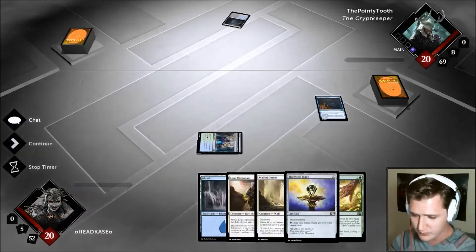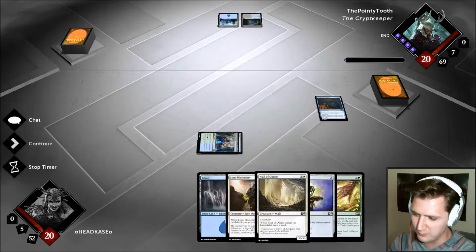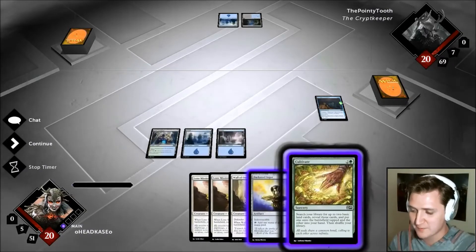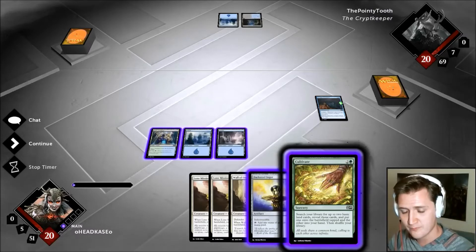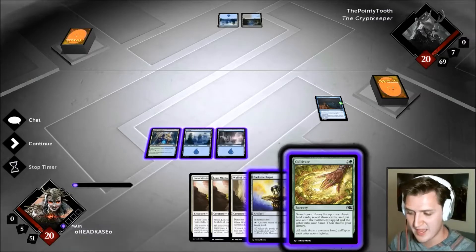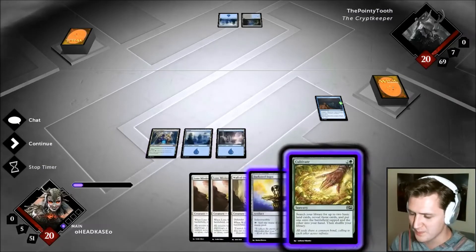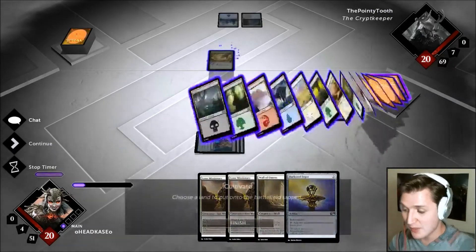The problem is going to be mana in this deck — five colors with no real fixing, not very many guild gates. It's funny he mentioned the only reason he's running certain cards — Infernal Titan seems way better especially on the mana curve. You go straight from Core Cartographer, skip land drop five, right into land drop six. Cultivate jumps you from three to five, and so does Darksteel. So it might work out.